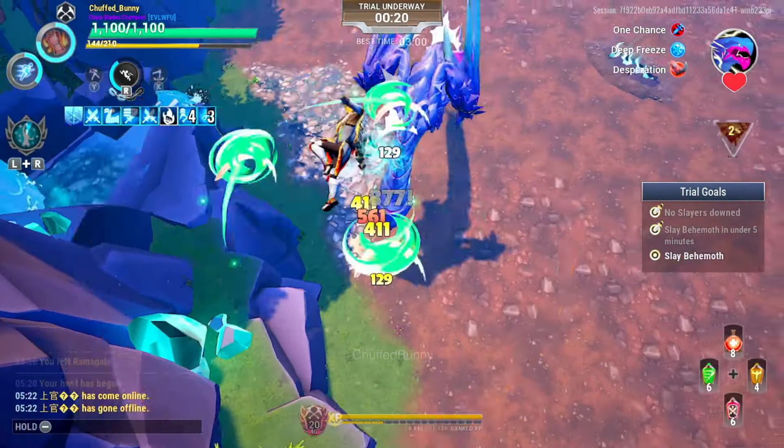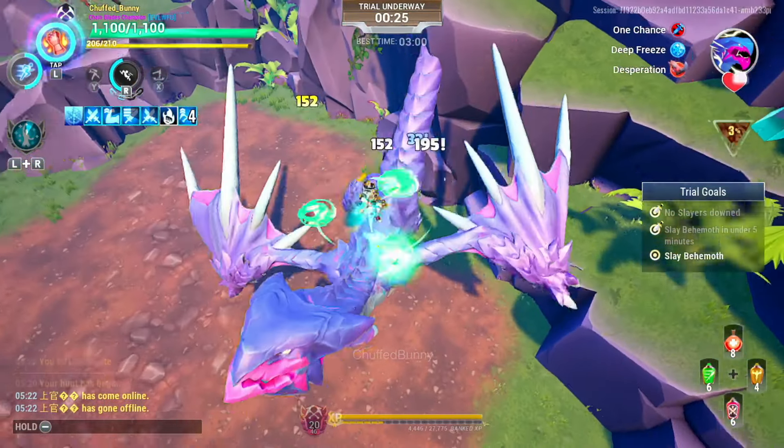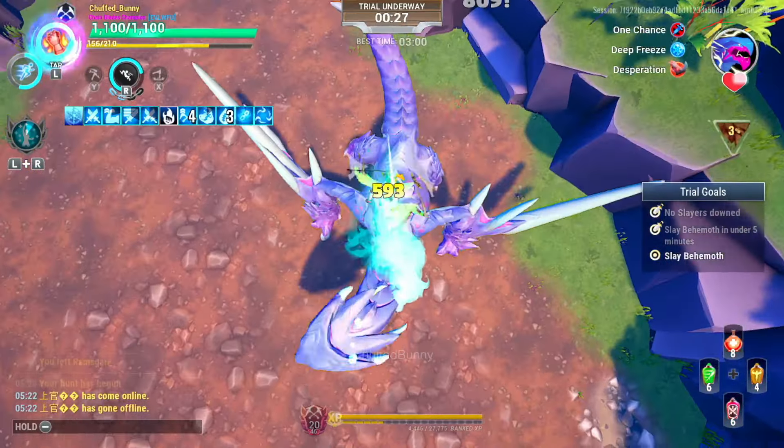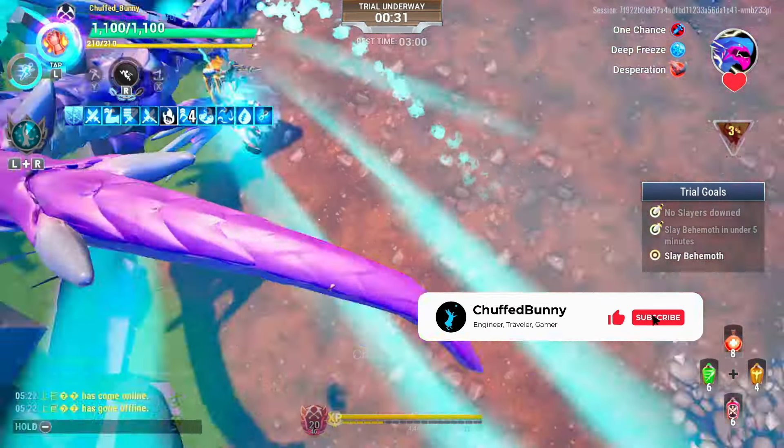Since the tail is hard to aim, focus on the head and nape instead. Jump if your stamina is low for regeneration and remount again. Just use heavy attacks at all times for more damage.